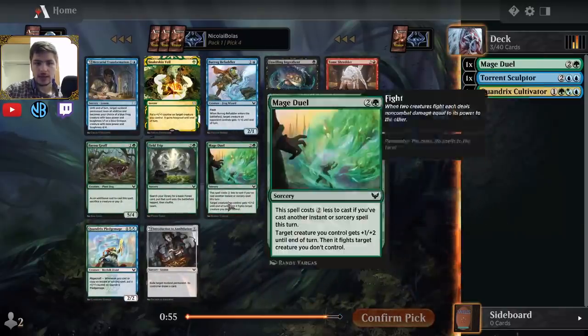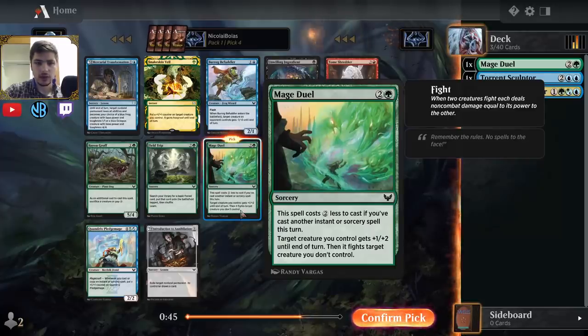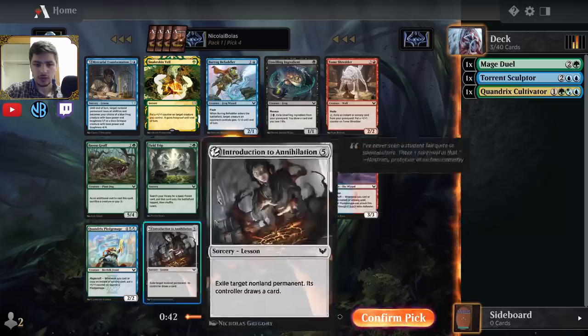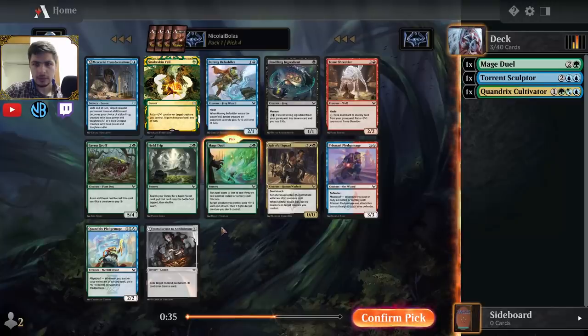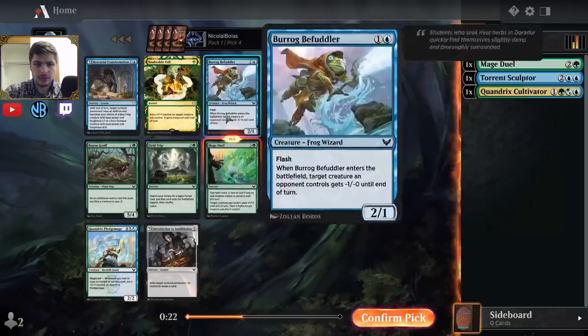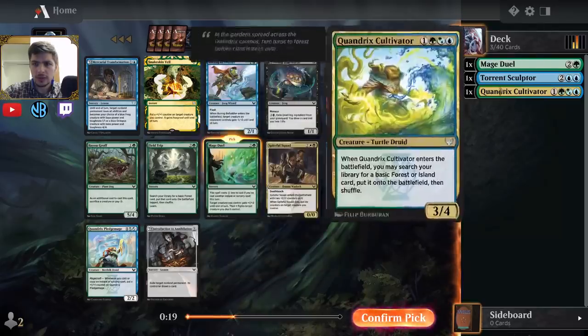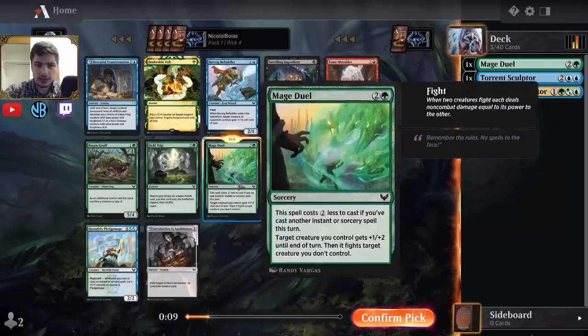Moving on to Pick 4, there's another Mage Duel. I think Mage Duel is quite good and important for blue-green in particular, because blue-green lacks removal a lot of the time. There's also a Quandrix Pledge Mage, which works really well with Mage Duel. I also like that it combos well with Torrent Sculptor. I don't have anything to ramp into yet, so I think I like Mage Duel, followed by maybe Field Trip or Burrog Befuddler — probably Field Trip. I'm looking more like a big mana deck than a tempo aggro deck. I'm just going to keep taking Mage Duels.